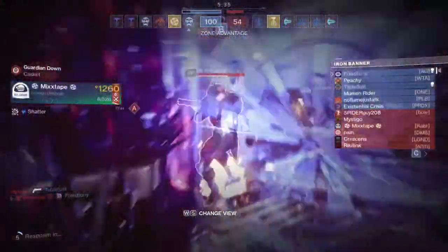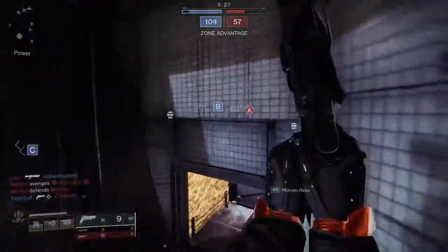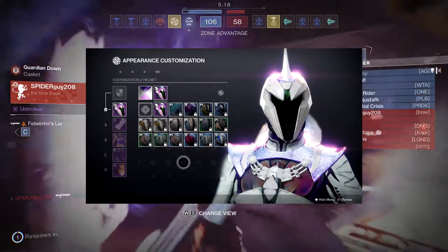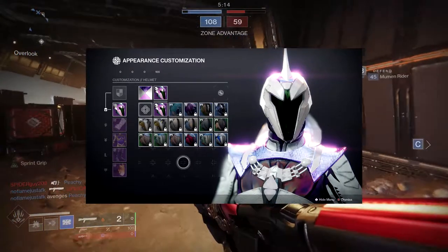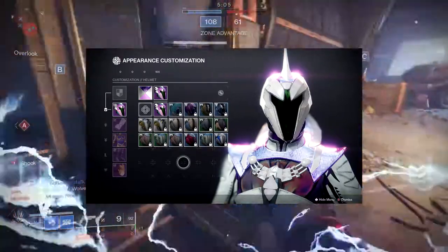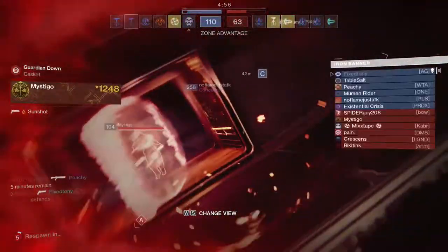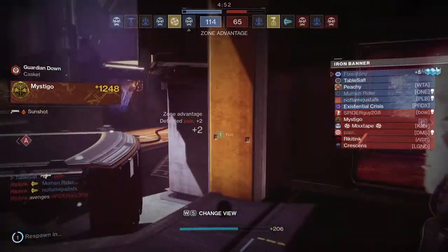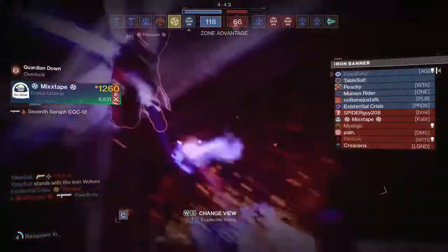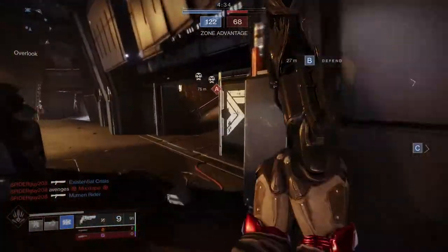Last but not least, they talk about shaders. Shaders are now one-time use — you buy from collections and apply once, but you can apply it to every armor set. There's a cool 'Shader All' button that shaders everything at once. The only negative is they're hiking the Bright Dust cost for shaders. Instead of 400, it's now 300 — which makes me laugh because the weekly bounties from Vanguard, Crucible, and Gambit only give you 200 Bright Dust, so you still need 100 more just to buy one shader.